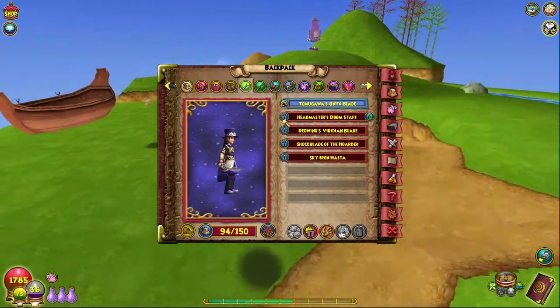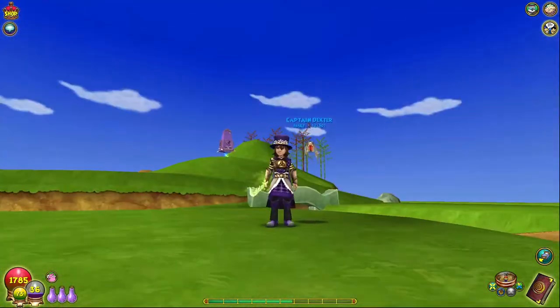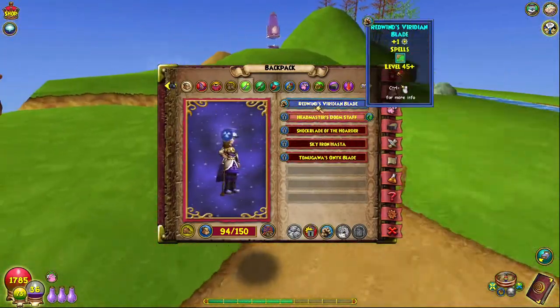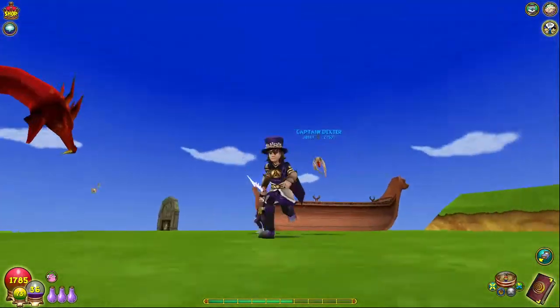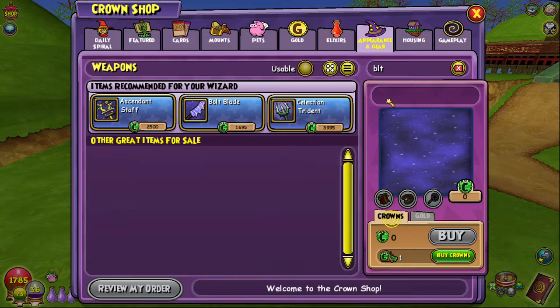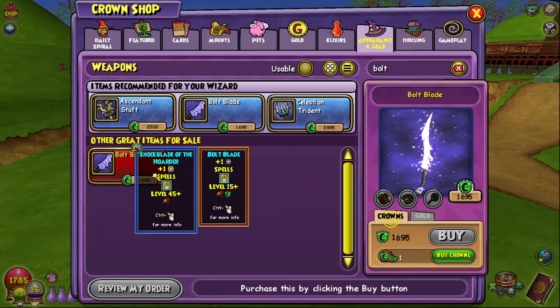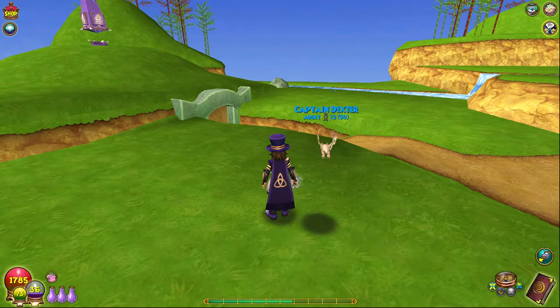The only one you will probably have difficulty farming for is Redwind's Viridian Blade, but it's worth it because it looks amazing. If I had to say which one was my favourite, it's gotta be this one though — and it's pretty easy to get. If you are really low level, I guess you could farm Romulus for the Bolt Blade, or you could just try to buy it — it's really cheap. It gives one extra pip at level 15, it's not great, but there you go. So that's all of them, I hope you enjoyed and hope this can help you out with some stitches.